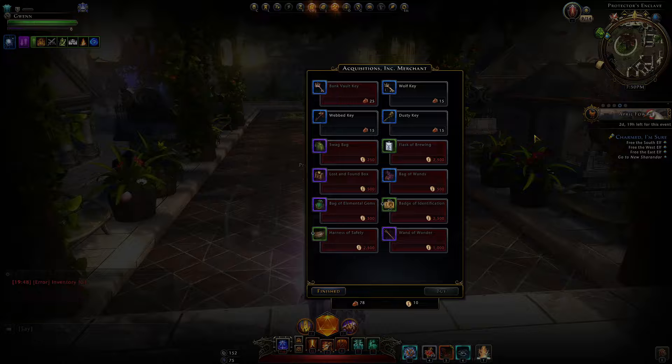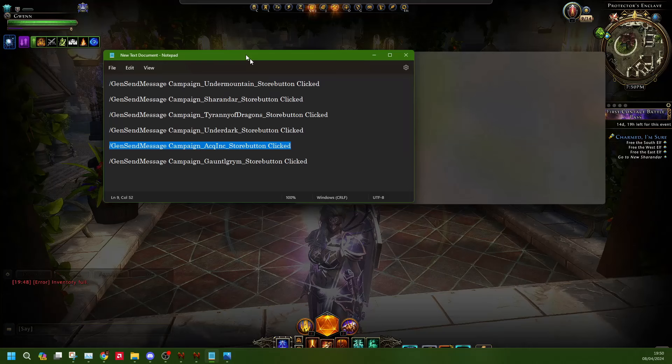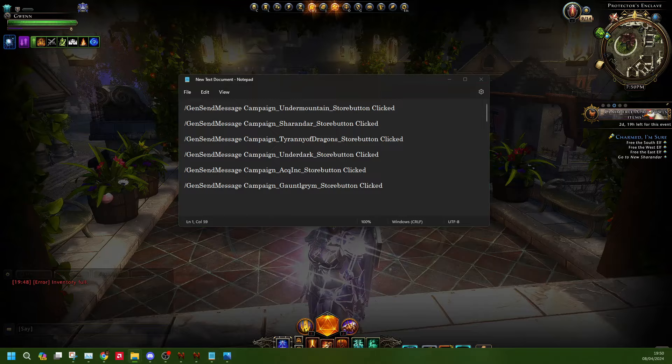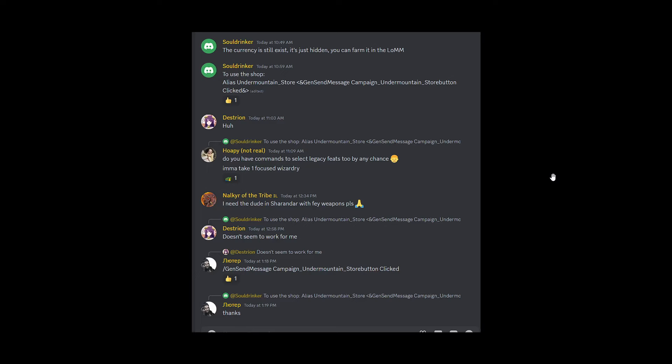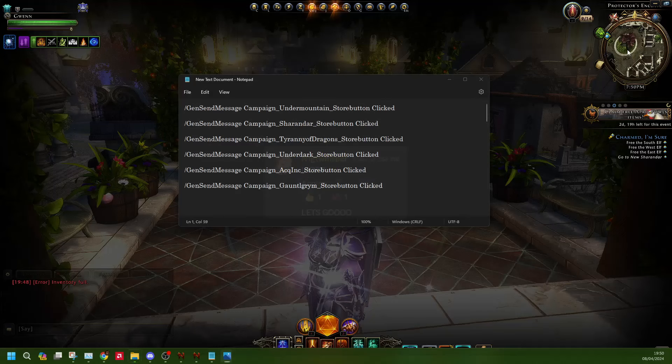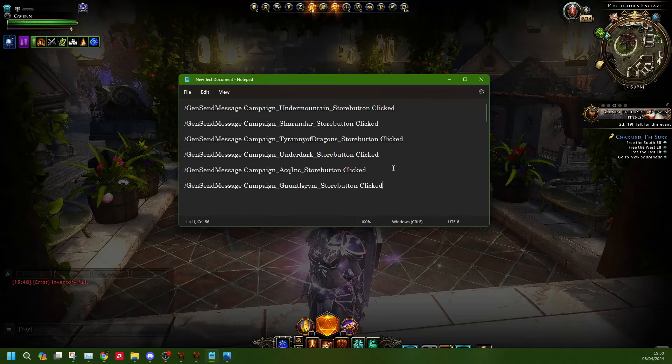Now, how does this work? This is PC exclusive — you will have to use a line of code entered in your chat, which allows you to open these certain stores. I need to give some credit as I was not the one who discovered this. Soul Drinker initially led us to revealing this, then somebody else formatted it correctly, and we ended up finding all of these different commands. Night Whisperer was the one who found the code for Acquisitions Incorporated, giving us access to those stores.